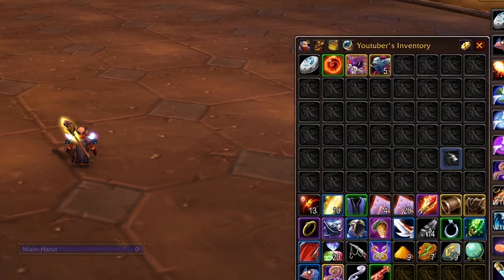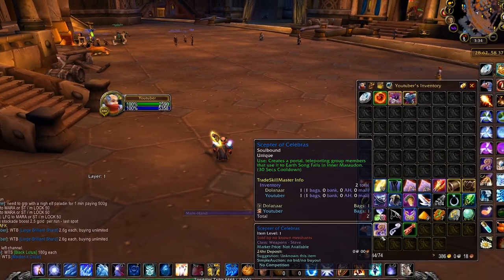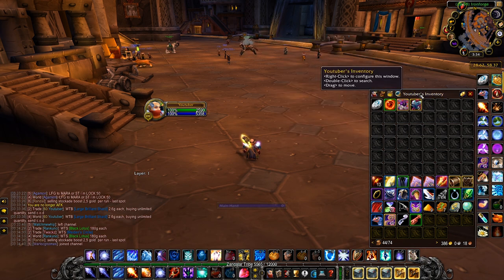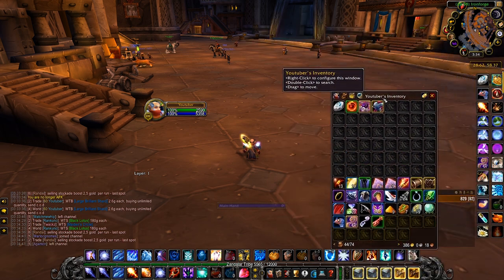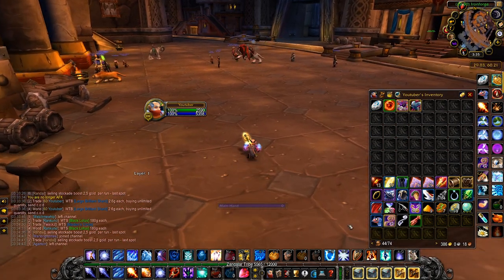Number 2: Bagnon. This addon is really simple and it's a personal preference of mine. It simply turns all of your bags into one big bag, making it easier to access — you'll see all of your items in one big window instead of several small ones. Some of you might want to stick with having several bags, because you can navigate those easily too by having one bag for materials, another for vendor items, and so on. I just prefer having one big bag.